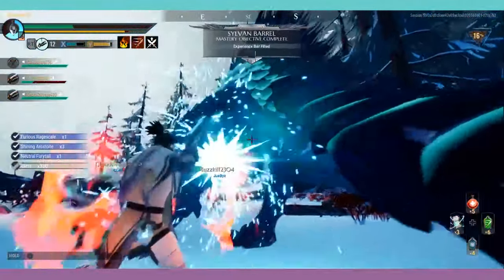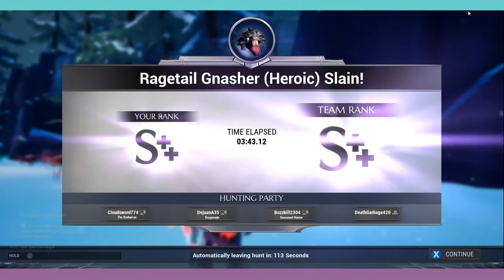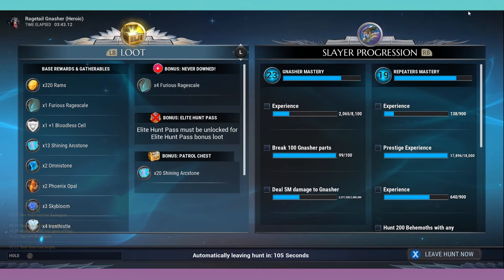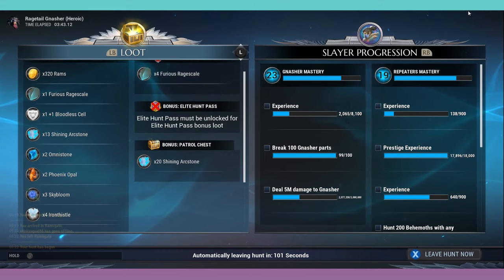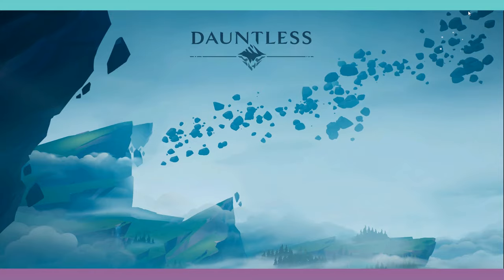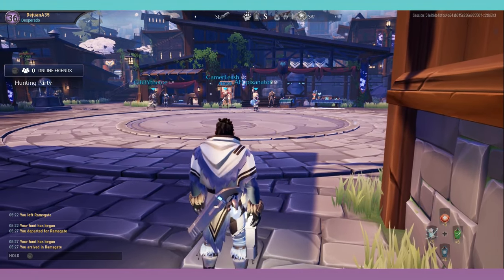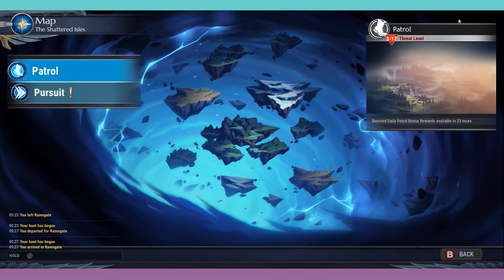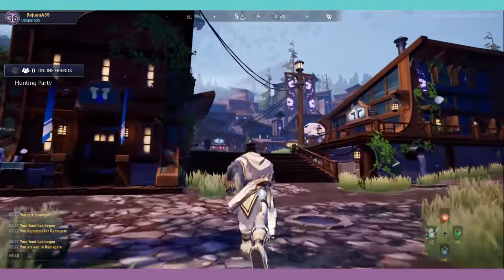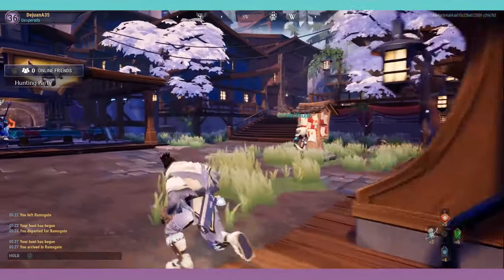It could be a clan-only area in Ramsgate — or it doesn't have to be broken off, maybe just a little section that's modified and applicable to the clan. Related to clan areas, I'd also like to see factions with a heavy presence, where we could create sections within Ramsgate that are sectioned off for factions. Those factions could modify the way we do hunts by giving us new cosmetics, new weapons, or other cool things.